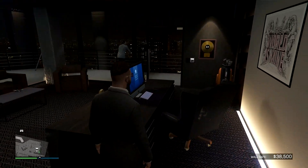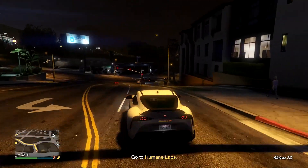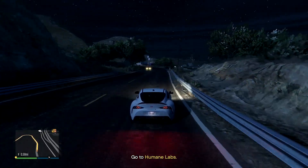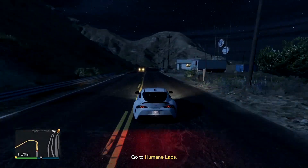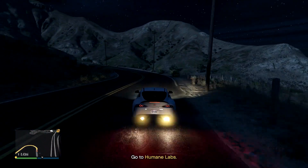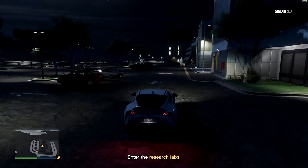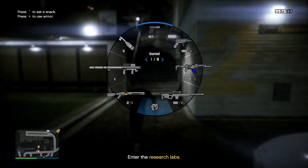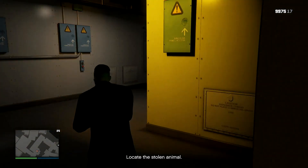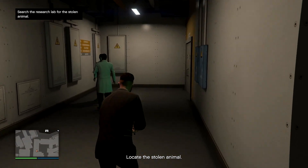Let's see what security contract they have for me. There's 38.5k in my safe — that's a little low. I like these vehicle recovery ones, they're kind of difficult. $69,000 — hell yeah, let's go! All the way to Humane Labs. Just over half a mile to go. It was a far but very enjoyable drive in the Supra. Enter the Research Labs — I've done this before, I think I know where they are. Locate the stolen animal? I thought we were stealing a car here. But anyway, it's going to be this one.